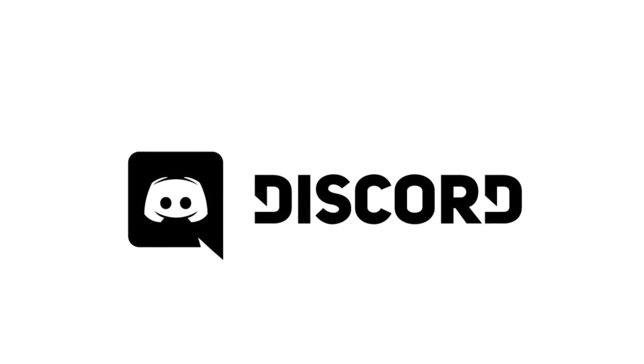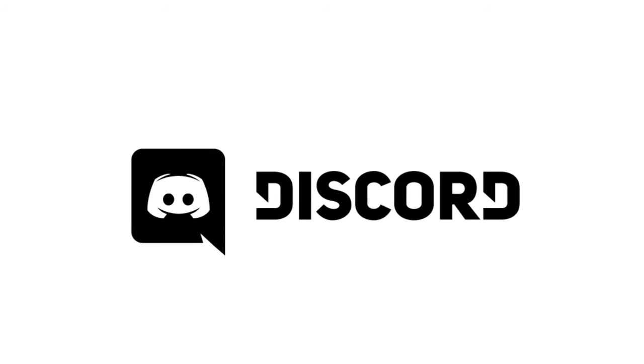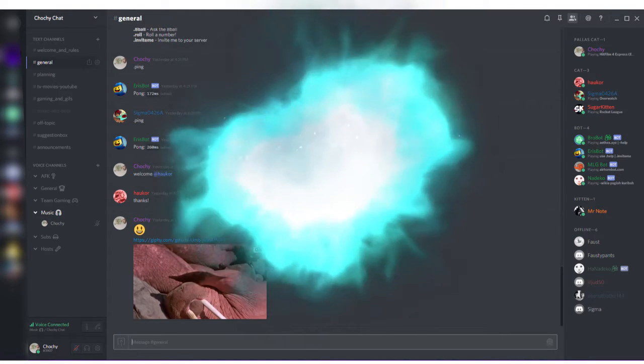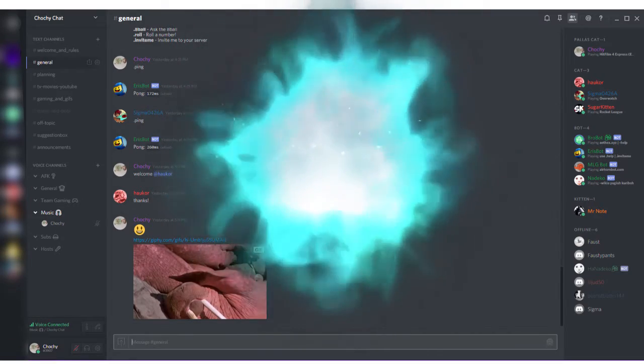Discord is specifically made with gamers in mind, and even the loading screens grace you with game references. Its modern design is easy to understand, with an interface that gives a real HADOUKEN to TeamSpeak's Windows 95-style look — Windows 95 is not cool anymore, TeamSpeak.